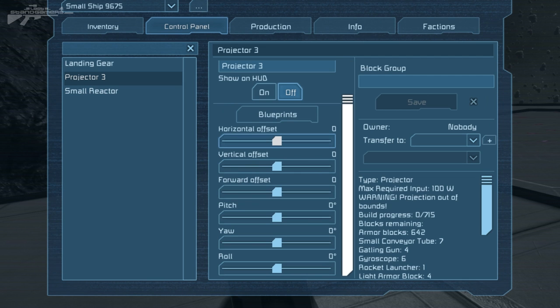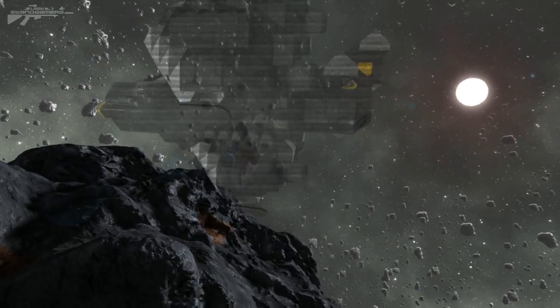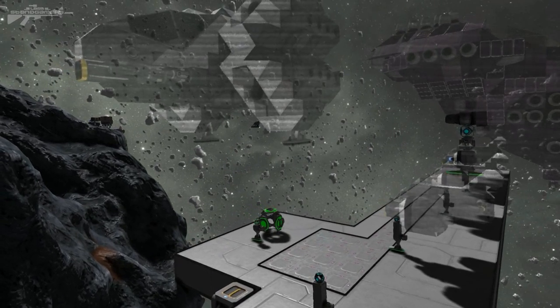Let's look at some of the controls. We've got horizontal offset, which moves the hologram along a horizontal plane in negative and positive directions. We've got vertical, which moves it up and down, and forward which moves it forward and backwards — quite simple controls. We've also got pitch, which rotates or flips it; yaw, which rotates it; and roll, which turns it upside down depending on which plane you're on. You can see we've levitated it up into the air and moved it into a position where we can't actually build it.